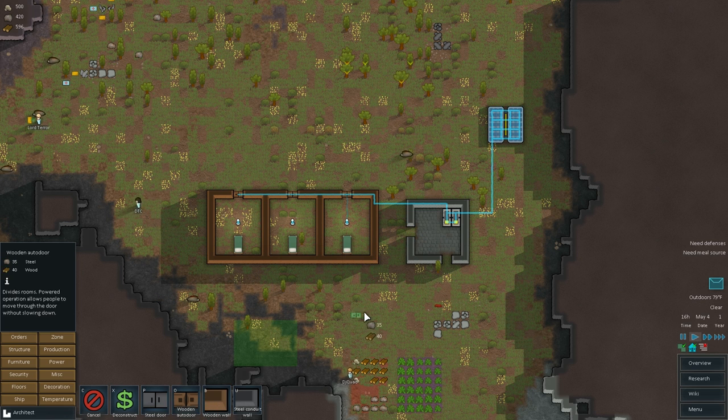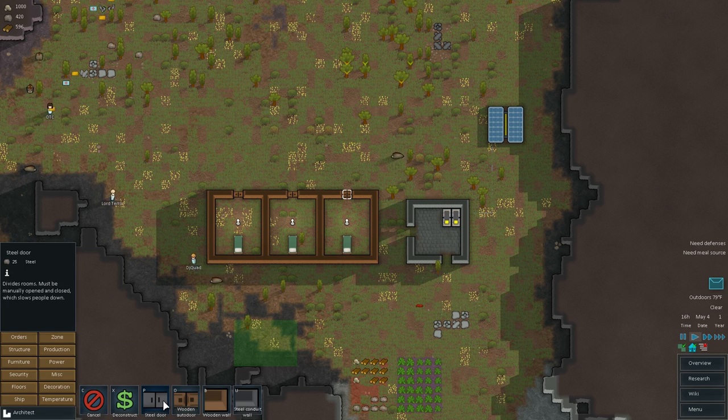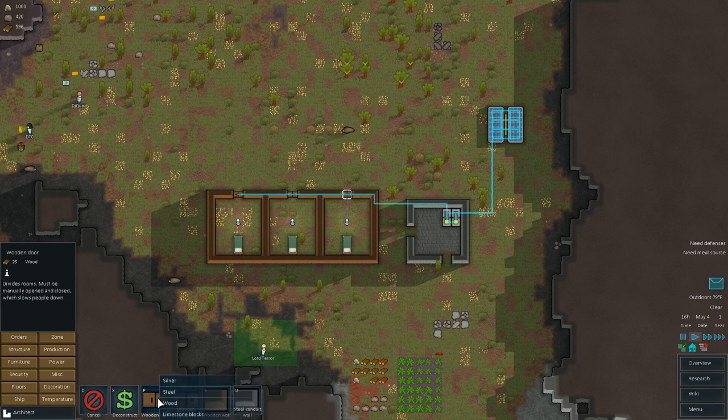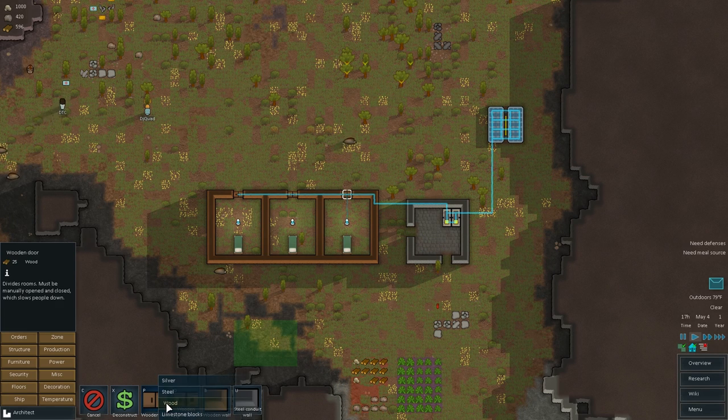Oh, I put in auto doors, didn't I? Yes, I did. I put in auto doors. Okay, so there's two kinds of doors. There's regular doors and there's auto doors. A regular door is 25 wood, and an auto door is 25 wood and 35 steel. So we definitely should not have put in auto doors there — it's just a waste. People do walk through auto doors quicker, but it's not really worth it.